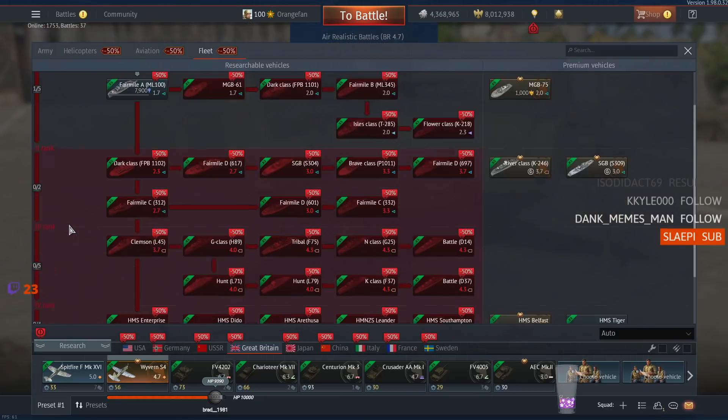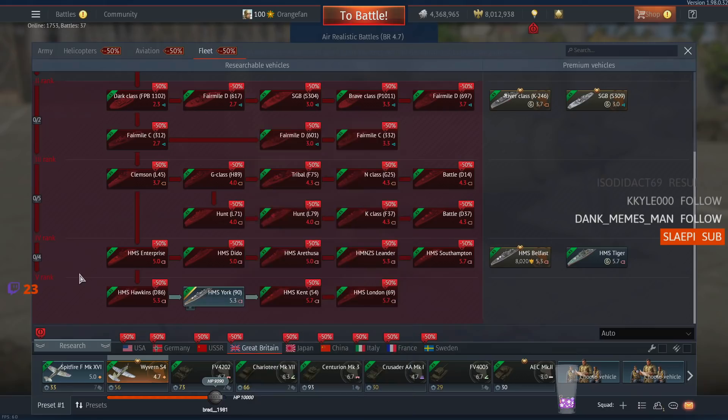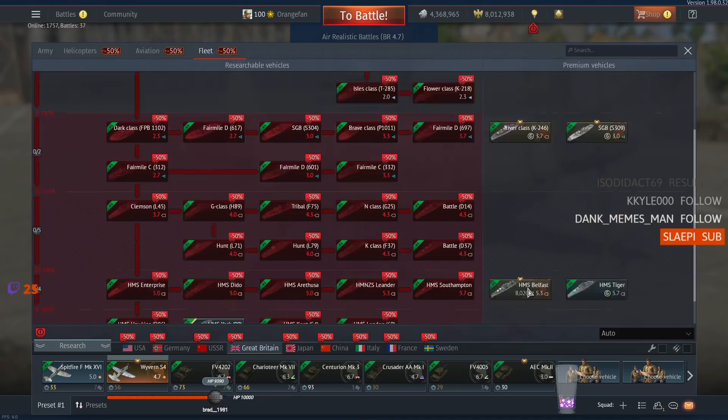On to the British fleet. We've got the HMS York, a Heavy Cruiser at Rank 5, battle rating 5.3. And I think that was everything for Britain.